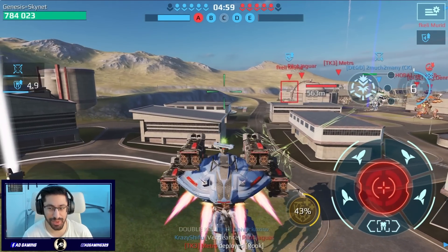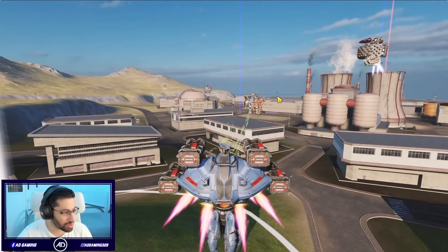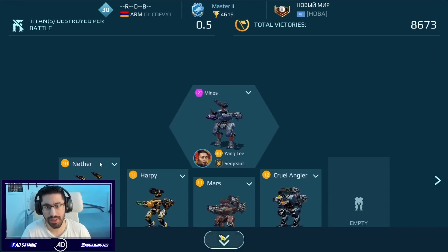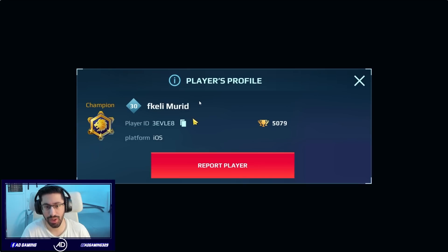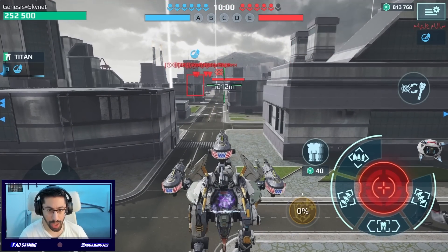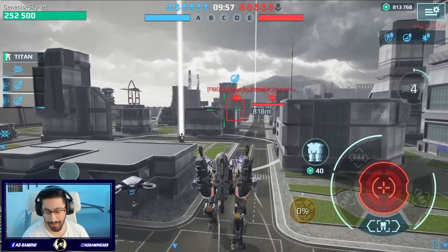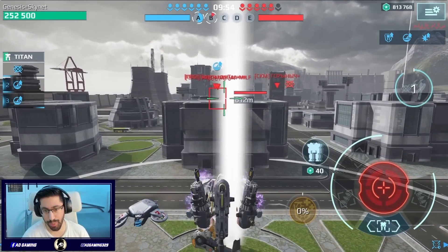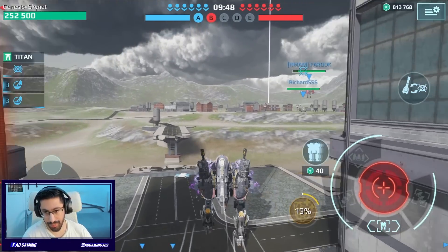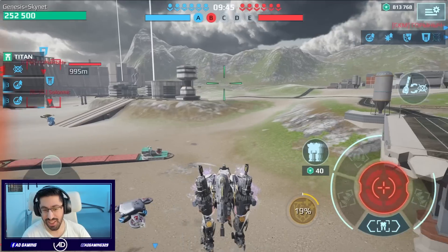We got five beacons and four kills. The first player was a Master League player, the second a Champion League player — maxed out mech and weapons. You saw how insane the Loki was. Now let's jump into the second one. We are on Springfield map — a long range map, so this might be even better. Look at the speed on this thing, it's really insane.